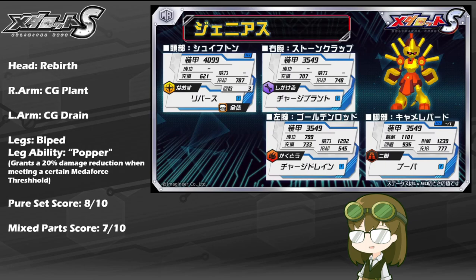The Right Arm skill Charge Plant is a setup-based skill which will put a plant on the field, and upon completing any action while the plant is active, will grant an additional bonus to MetaForce Charge upon the completion of your turn. Charge Drain is a melee-based skill that will sap a certain amount of MetaForce Charge from the opposing target when attacking, used to fill their own gauge, which will tie into Genius's leg ability pretty nicely, as it does require a MetaForce threshold to maintain that damage reduction.